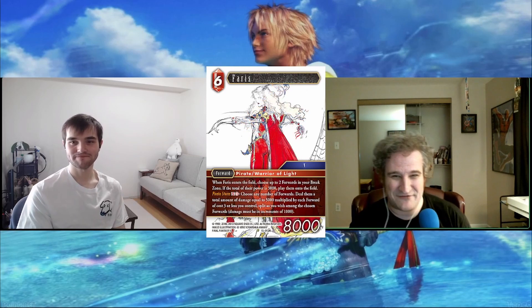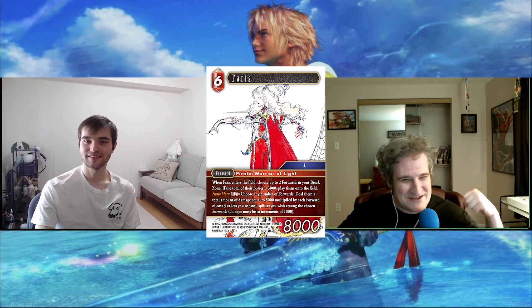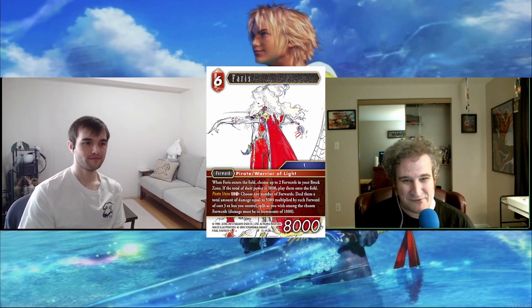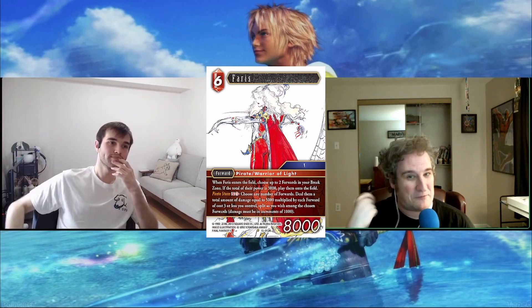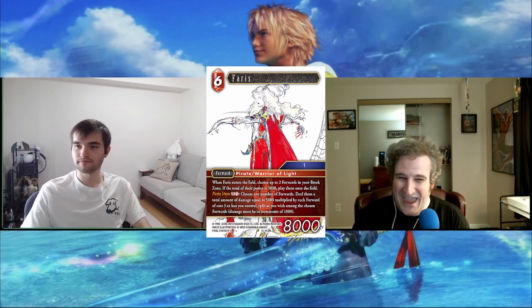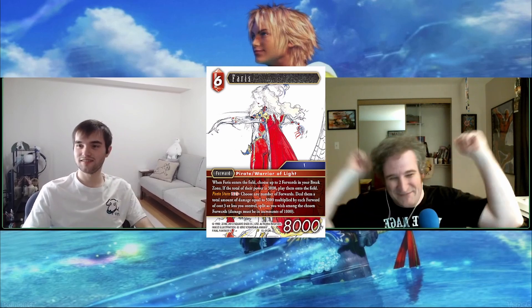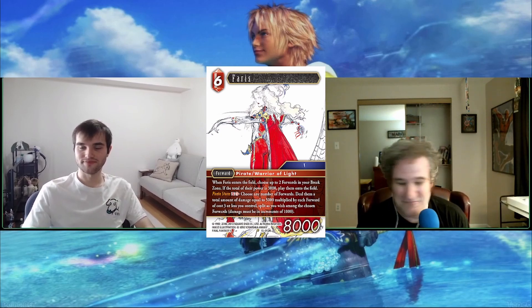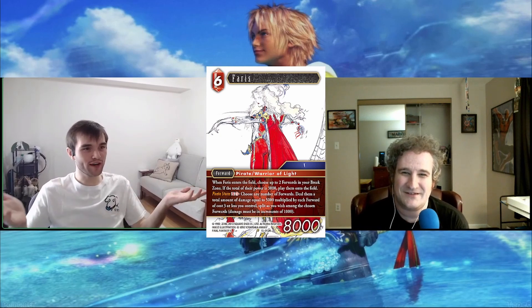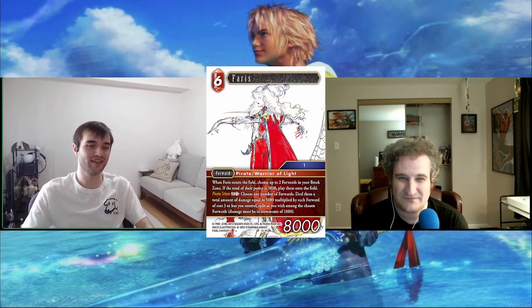Moving on, we have Faris — nothing to do with the previous Faris which was a Warrior of Light engine I enjoyed. This is like a Viking Storm Faris; you can bring back basically a two-cost and a one or two 1k power forwards. This card is definitely not for me, though I have friends who love playing Vikings. I have to admit her special is kind of neat — Pirate Storm, and they all come in under their swashbuckles.